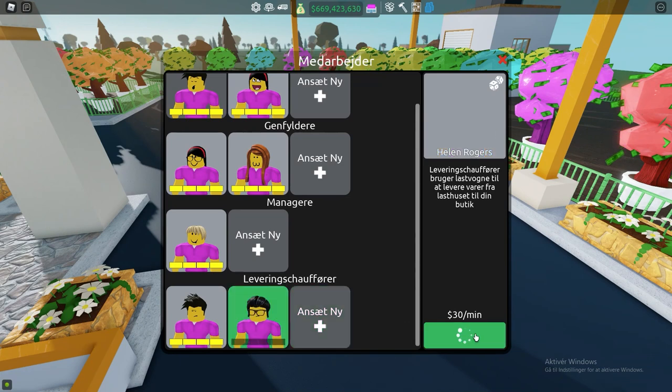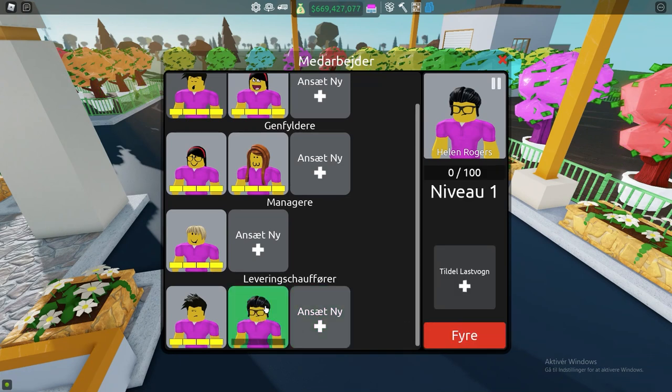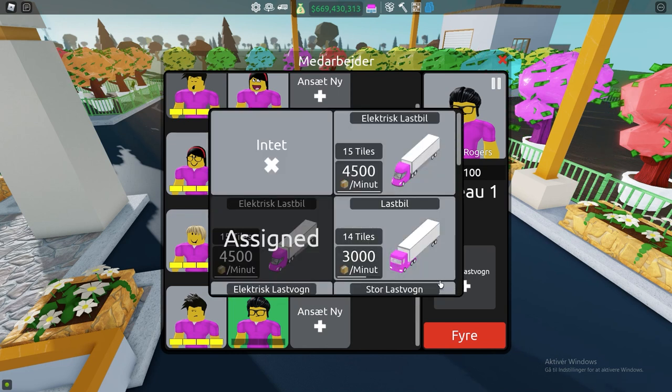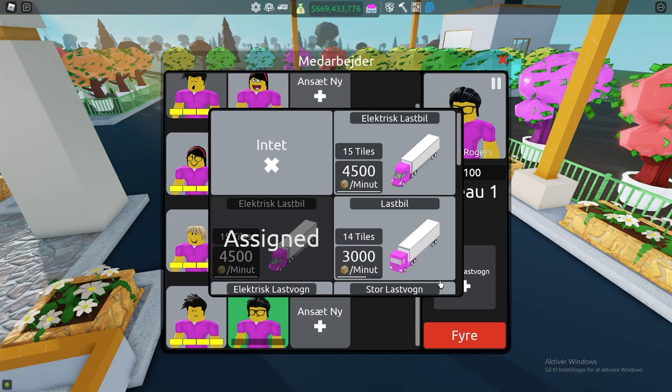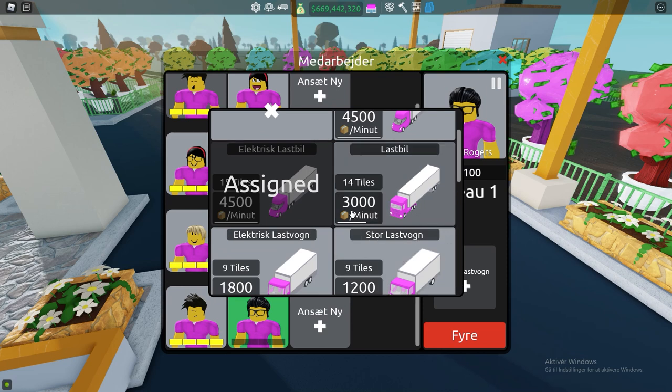So you just hire them like this, and then the first thing you have to do is give them a vehicle to drive. You click this and now you have to pay good attention to what the details are here about the different trucks, because it's very important for the delivery driver to work correctly. For example, I want this delivery driver to drive my normal semi — that's this one right here. It can deliver 300 supply units a minute and it takes up 40 tiles.